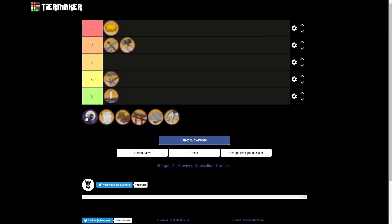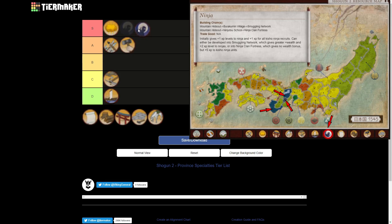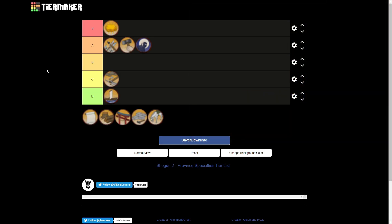We will now go to the ninja specialty. I would put ninja in A tier — I was torn between S tier and A tier but eventually settled on A. The building will either increase the experience of your Kisho ninja recruits, which is not as useful, or — the chain we're most interested in — provide higher recruitment capacity for ninjas in that province, which is useful because ninjas will die all the time. Getting your ninjas up and running faster is always good, and it also provides wealth. Your ninjas are very important agents, especially on higher difficulties. However, not every clan will have access to it until late in the game, which nudged me to put it in A tier instead of S.